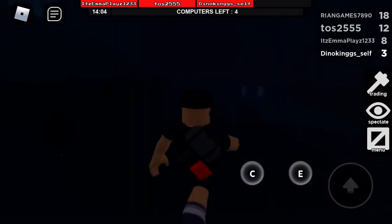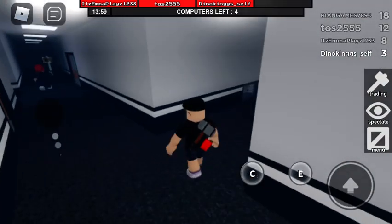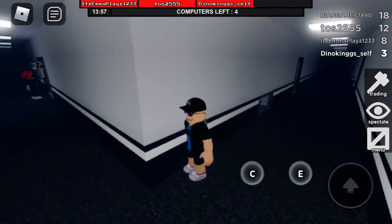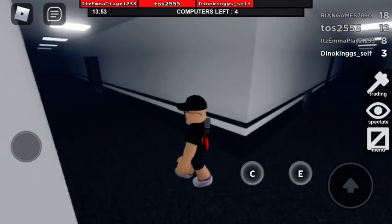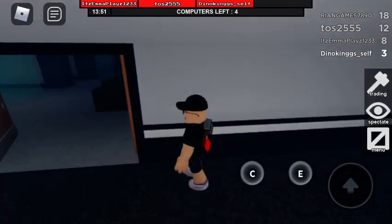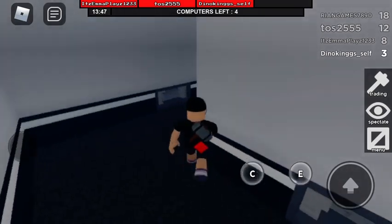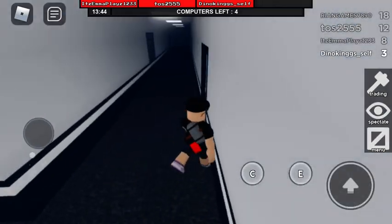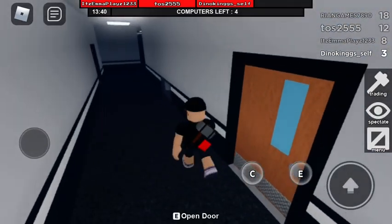When someone fails something up there, that actually gives us a better chance of surviving down here. She definitely had a hammer, but she wasn't glowing red for some reason. That's usually what's supposed to happen when you have the hammer.